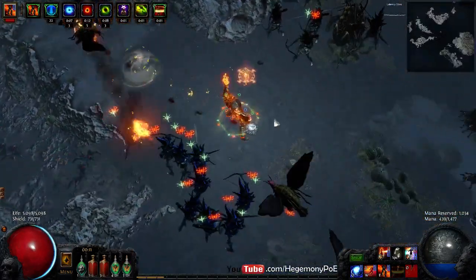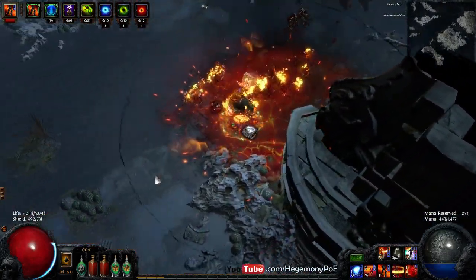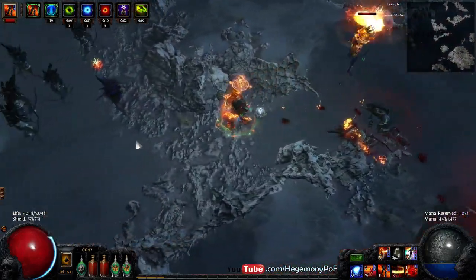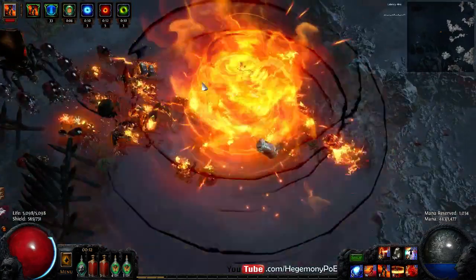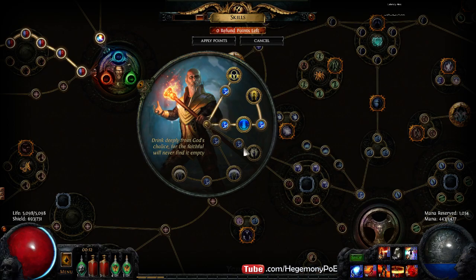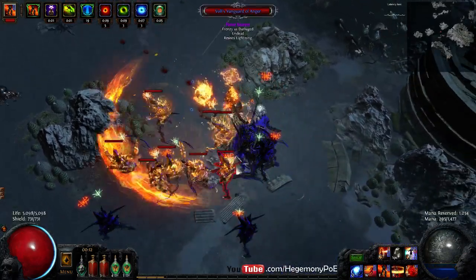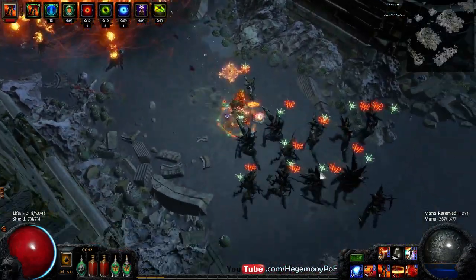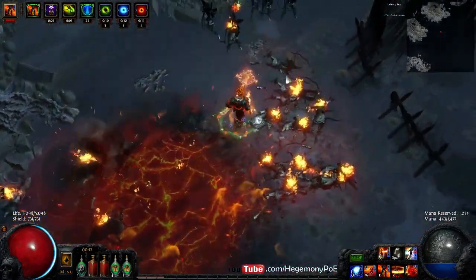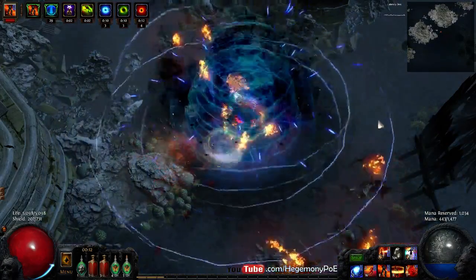Some frequently asked questions about this character from the few times I've showed it on stream: why didn't you pick up Conviction of Power? It seems pretty powerful for self-cast Discharge as it helps facilitate charge generation. Yes, I feel like that is definitely the case, but I feel like you need to cover your weaknesses — which is single target — not make your AoE more powerful. Illuminated Devotion gives you a very powerful Flame Totem; in addition it gives you more enhancements for your other tools.